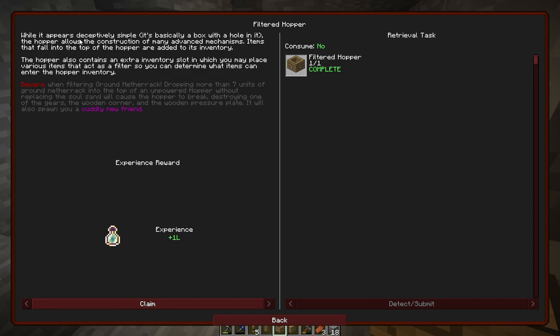There's a beware — let's read the whole thing. While it appears deceptively simple — basically a box with a hole in it — the hopper allows the construction of many advanced mechanisms. Items that fall into the top are added to its inventory, and there's an extra slot for a filter item. Beware: dropping more than seven units of ground netherrack into an unpowered hopper without replacing the soul sand will cause the hopper to break, destroying a gear, the wooden corner, and the wooden pressure plate — and it will spawn you a cuddly new friend.